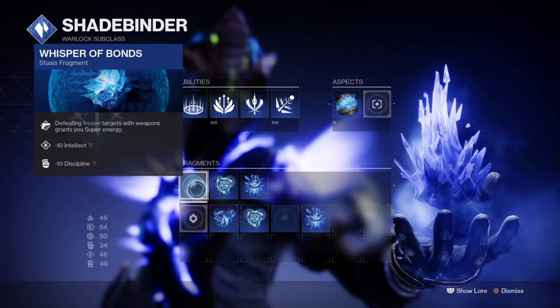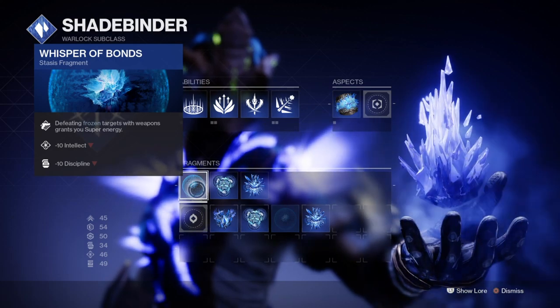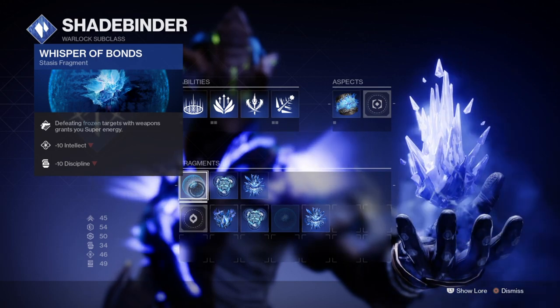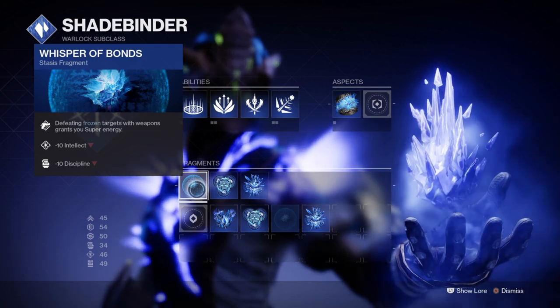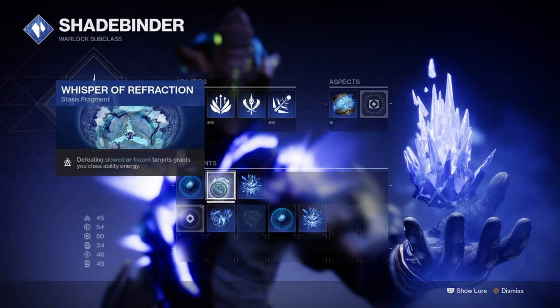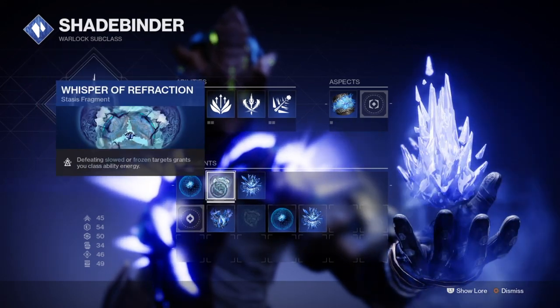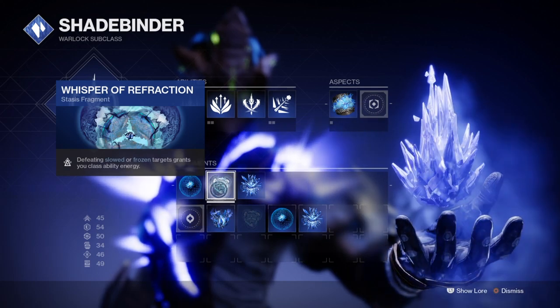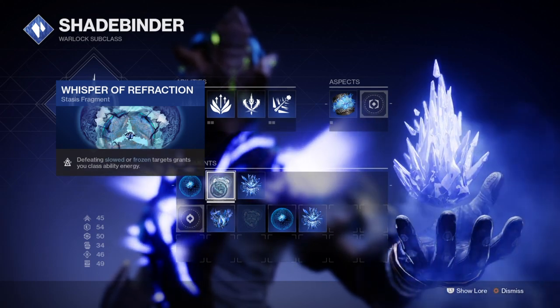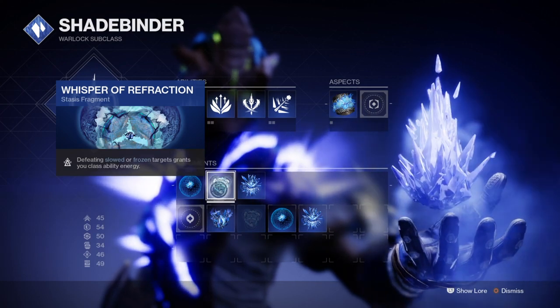To achieve this you'll need Whisper of Shards, which provides a temporary boost in grenade recharge rate upon stasis crystal destruction, and Whisper of Refraction to grant ability energy. These two together will allow you to have a consistently quick grenade and super cooldown when both are playing off each other. In truth, just using the three fragments and increasing your stats where needed is all you really need to make this build work well.